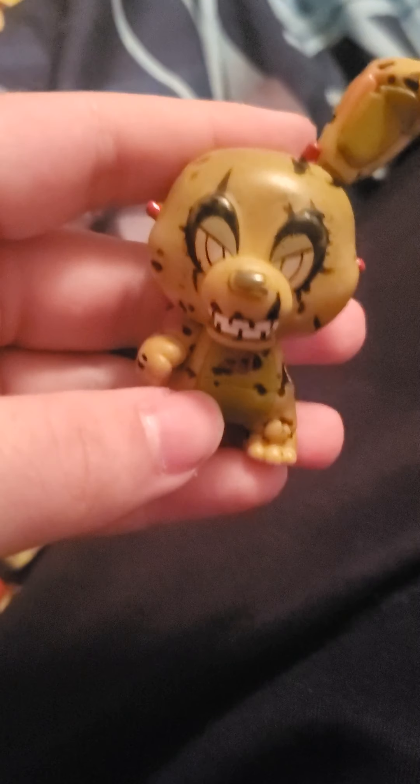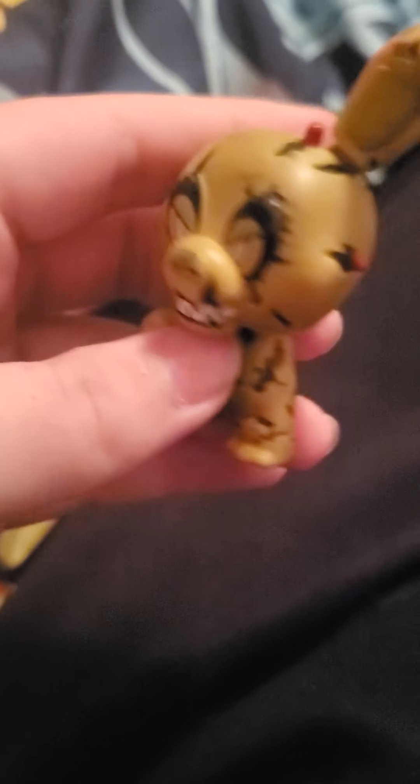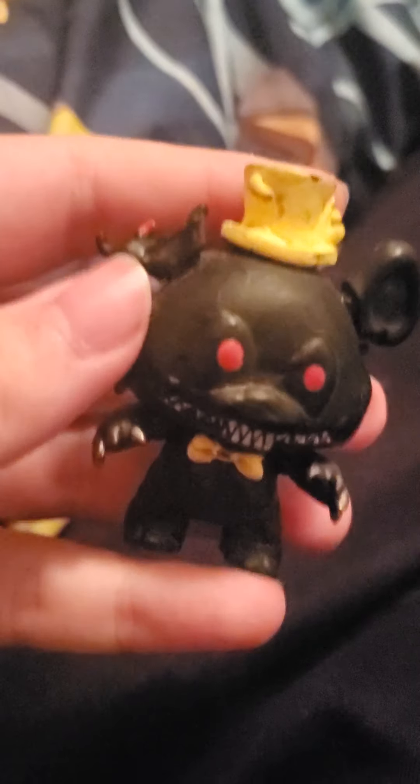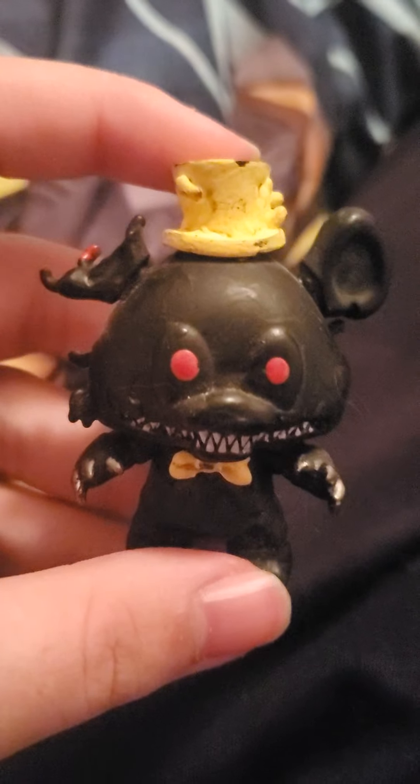Next is Scrap Trap, who was made off of a normal Spring Trap — that should be obvious — with his left arm removed and his little half-ear piece removed. Next up we have Nightmare, who was made off of a normal Nightmare Freddy. I was going to make him out of a Nightmare Fredbear, but then the whole trade involving Golden Freddy happened.